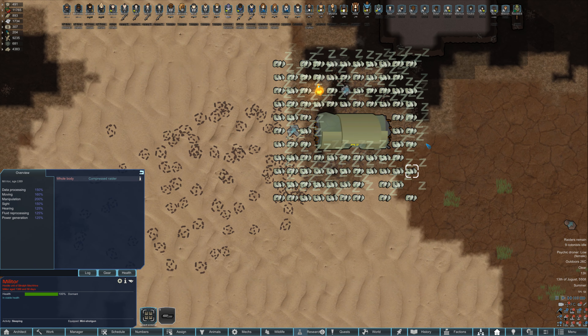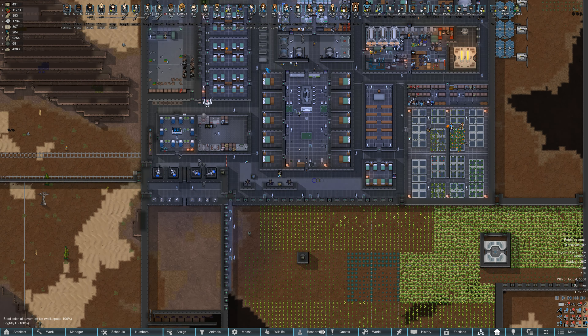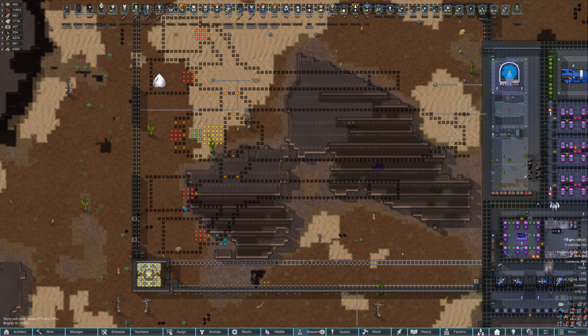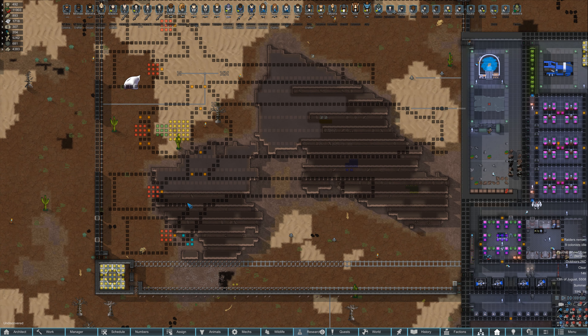I have recalled everyone back to base - mechs, colonists, all that fun stuff - and I designed our ship, so let's take a look at those plans real quick. We have our engines back here, this will be like the primary hull. Kind of modeling it after a side view of the Normandy, so these engines are kind of jutting off the side.